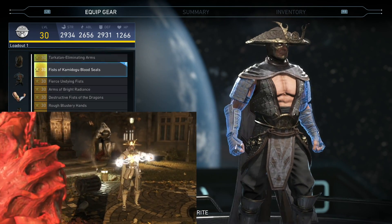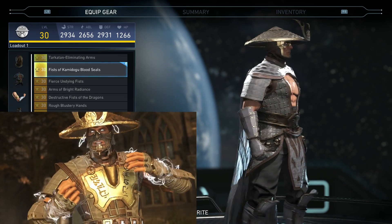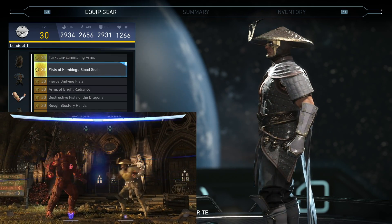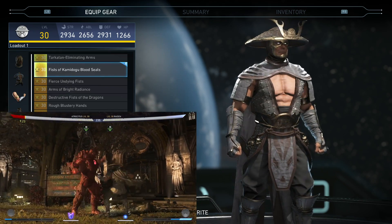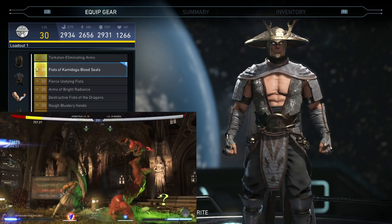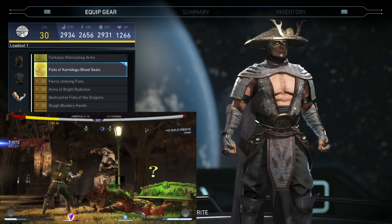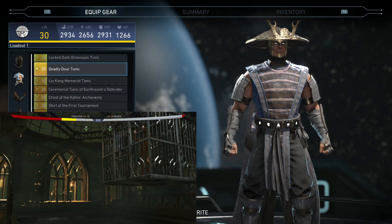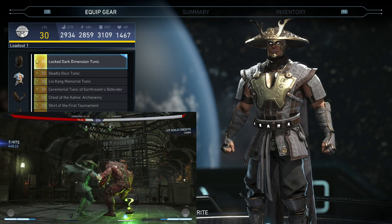The arm pieces — a lot of new Raiden stuff looks really good compared to his older gear, especially this VIP set. It doesn't look exactly like his basic set, but this one looks nice. His shoulder pads are different, forearm guards have wrap-arounds on his forearms as well — looks really nice.